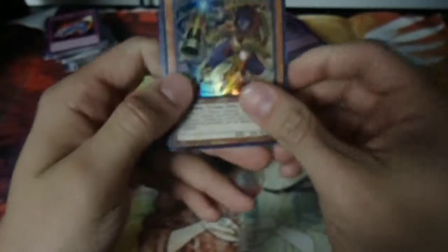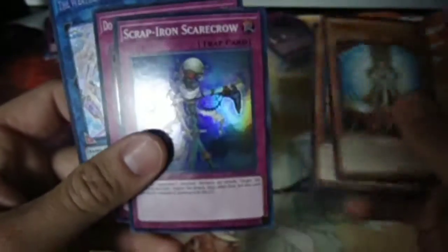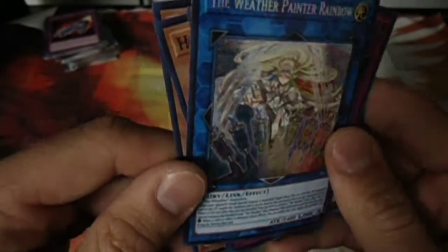And then for Spirit Warriors, we've got Secret Six Samurai Ginba, Honest, Scrap-Iron Scarecrow, Double-Edged Sword Technique, and The Weather Painter Rainbow.